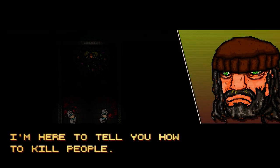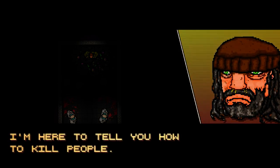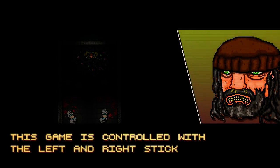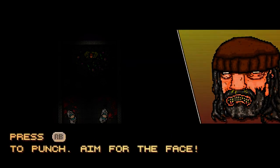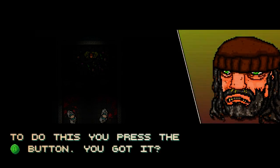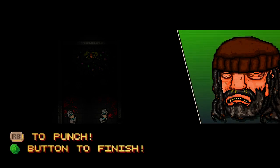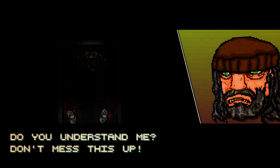The surly old hobo with pure yellow teeth — always a good start. "I'm here to tell you how to kill people. This game is controlled with the left and right stick. Press RB to punch hate in the face. Once you've knocked someone out, you've got to finish them. To do this, you've got to press the A button. RB to punch, A button to finish. You understand me? Don't mess this up."